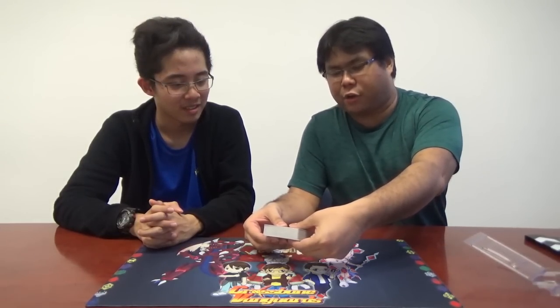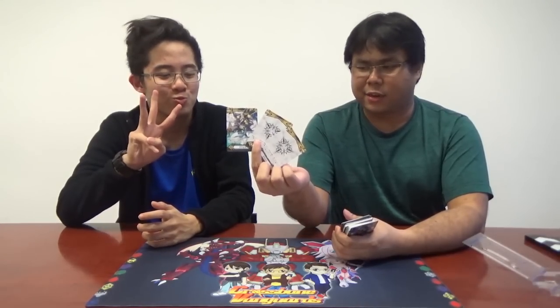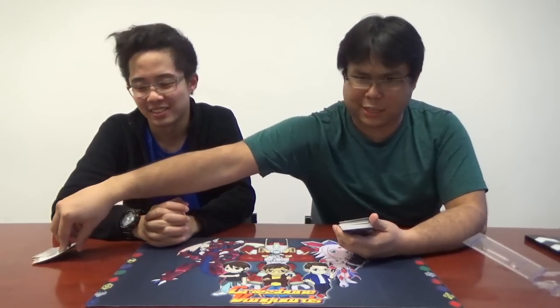Now we get to the main event — the deck itself. Interestingly, it's now banded horizontally instead of vertically, which might make it easier to open. First things first: no points on the one side. In case you're not familiar, the Arcoforce plan is actually an Excel plan, so you're given three Excel markers. And on the front — that's Argos.